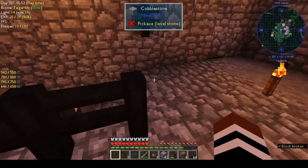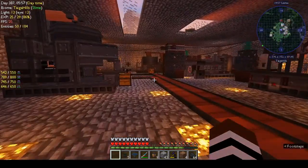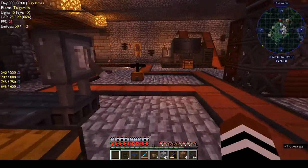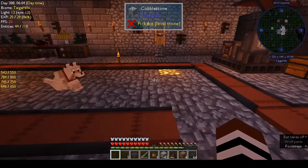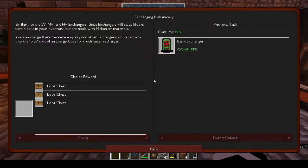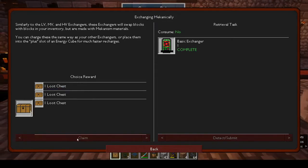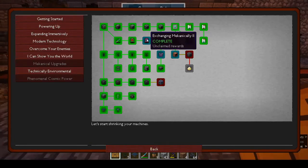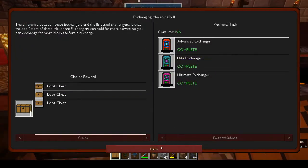Those are the things I did. I need to take the rewards for them. The basic exchanger - let's claim a loot chest. Claim another loot chest.